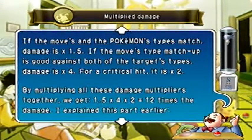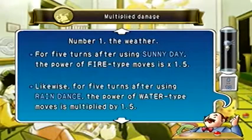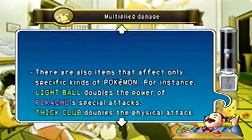This essentially explains how damage multipliers work. Same-type attack bonus applies 1.5 times damage, crits apply 2 times damage, super effective moves apply 2 times damage. If a move is effective against both types of a dual-type Pokemon it'll be 4 times. So Pikachu using Thunderbolt on a Gyarados — you have the 1.5 STAB plus the 4x weakness, making damage up to 6 times. Weather like Rain Dance and Sunny Day also boost Water and Fire moves respectively by 1.5 times.